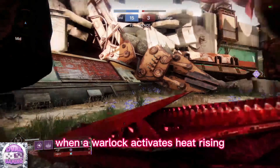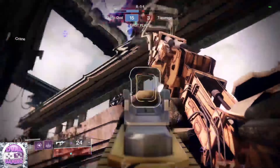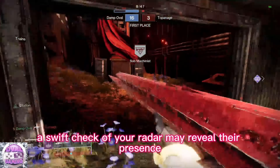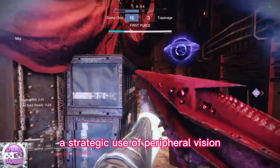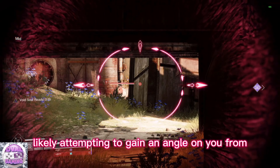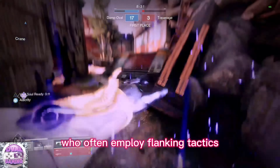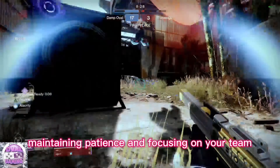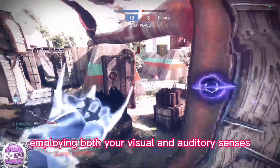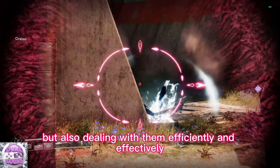When a warlock activates heat rising or an invis hunter tosses a smoke grenade, these auditory signals provide essential clues. If you hear the sound of a warlock activating heat rising, a swift check of your radar may reveal their presence. If they remain unseen, a strategic use of peripheral vision — which excels at detecting movement — can aid you in spotting that warlock attempting to gain an angle from outside the map. This applies equally to invis hunters who often employ flanking tactics. Maintaining patience and focusing on your team while remaining vigilant for potential flankers is wise. Employing both your visual and auditory senses can help you identify elusive players and deal with them efficiently.